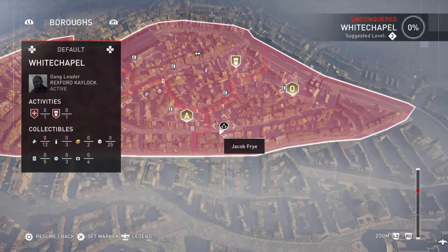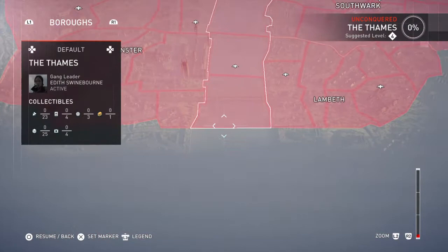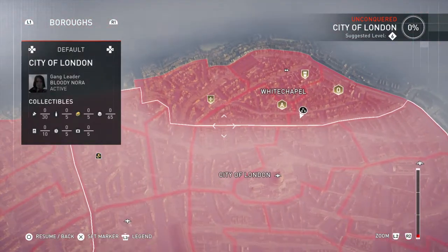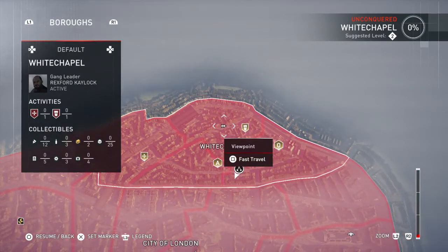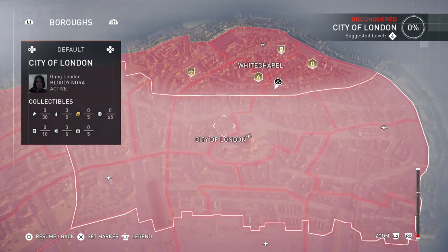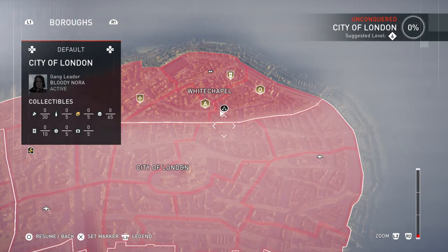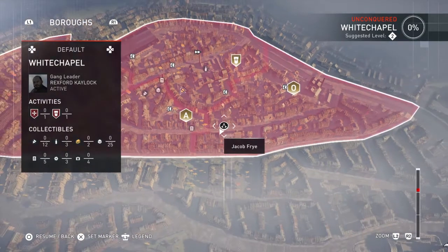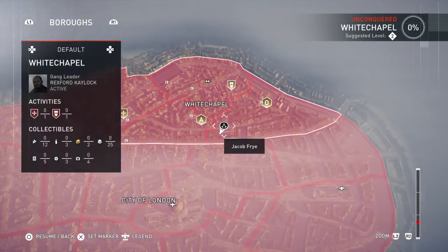Here's the map and it shows you where areas are. Currently all of London is overrun. We have different missions in this area. These are viewpoints for fast travel — you can't fast travel to them until you unlock them, which makes sense. What I could actually do is go across the entire map and unlock all of those viewpoints.